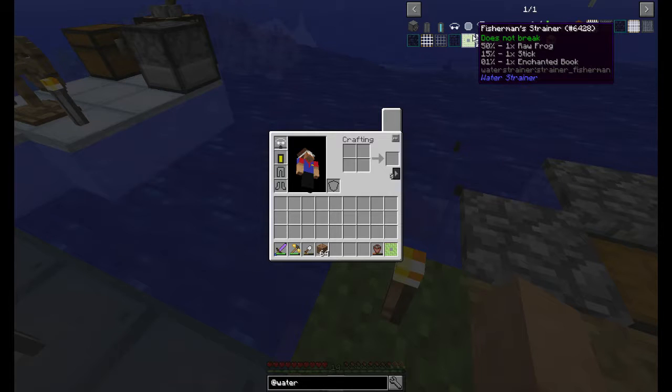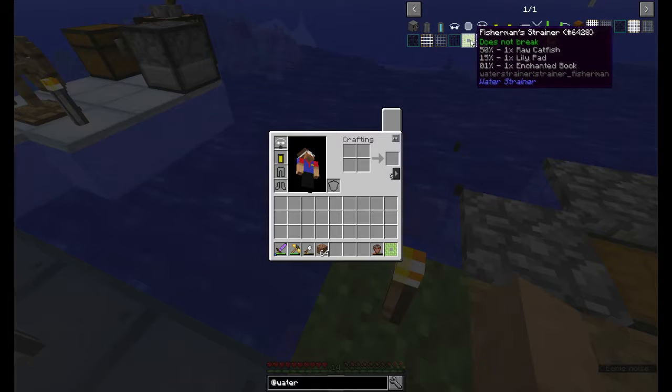So this has a 50% chance of catching a very large variety of fish, a 15% chance for leather gear, sticks, strings, bowls, bones, vines, and lily pads, and a 1% chance of catching enchanted books. So really this thing is like a fishing rod. And it does not break — it is infinite use; you never have to replace it. Downside though: since you're catching fish, you actually need to put bait in there.